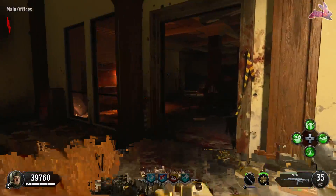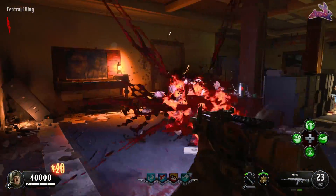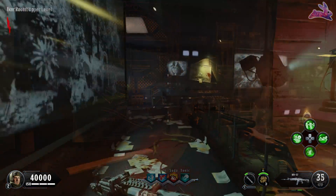Once you have all three parts, head back up to spawn. The room right next to the box room has a crafting table — you want to build the part right there. Once you have it built, head back downstairs to the war room.